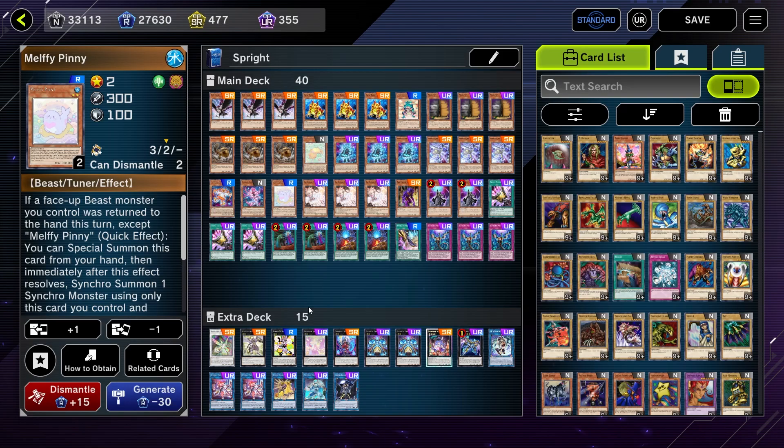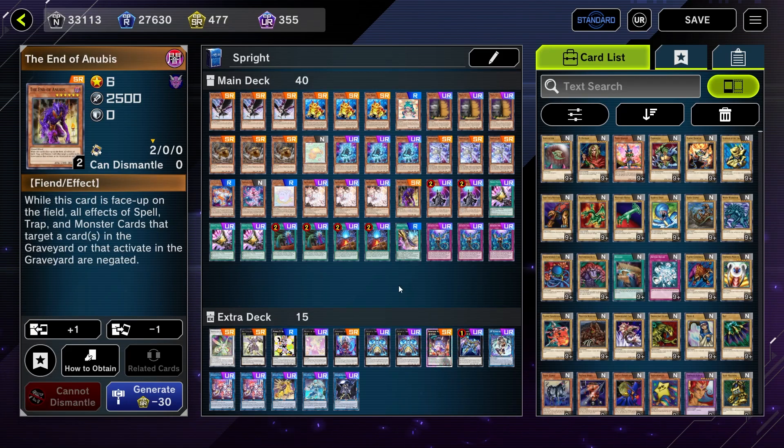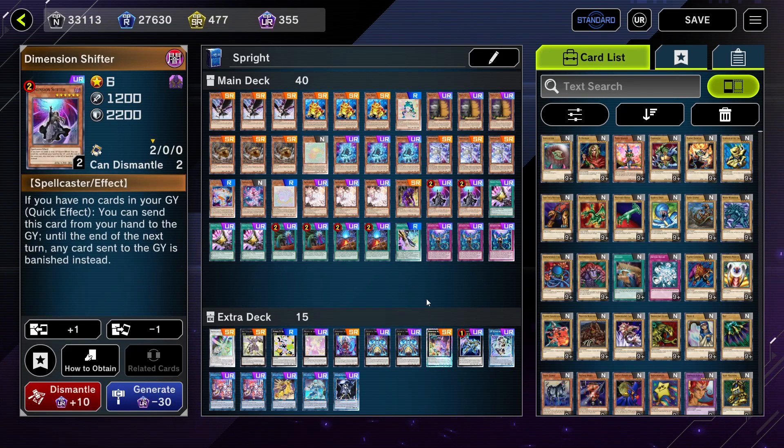We've also made room for quite a bit of anti-tier-limit tech here. We're rocking a playset of D.D. Crow. We are playing the End of Anubis, summon off of the Mannequin Cat, and we also have a couple of Dimension Shifters here as well. It's funny how many decks that really wouldn't consider touching Dimension Shifter before now are like, okay, can I feasibly get away with making some amount of plays without my Graveyard? If yes, let's jam two Dimension Shifter. It's definitely a consequence of the Tier 0 meta.